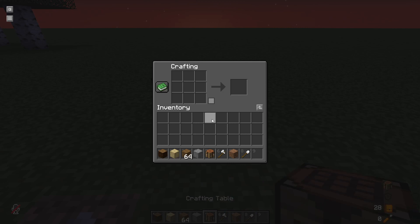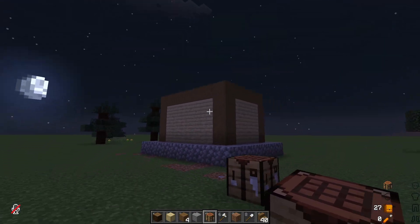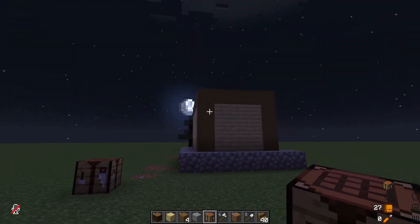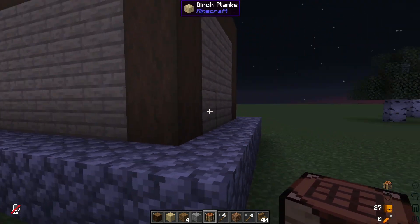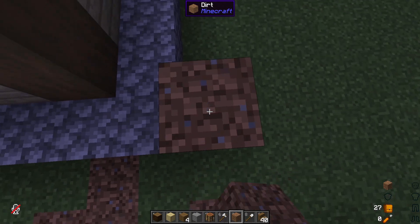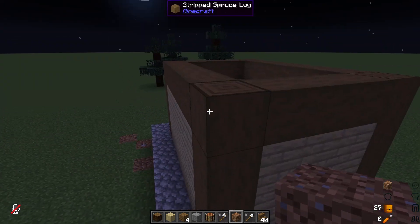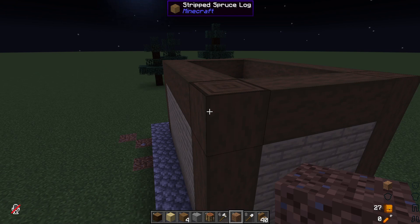Spruce stairs can be a little bit expensive — it's like six planks to four stairs, not as efficient as using a stone cutter. I'm going to also use a little bit of dirt to pillar so I'm not flying in the air, to show you how to use blocks to get up to height without scaffolding in early game. I'm going to start my roof a few blocks down from the top.